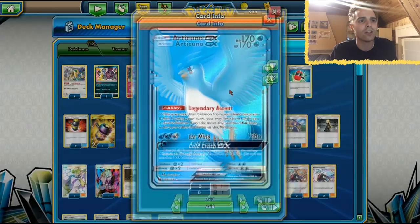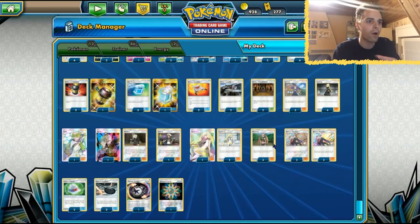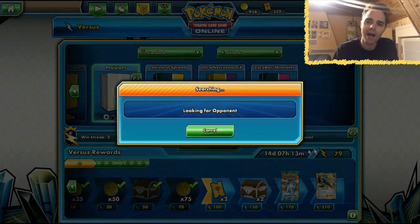We have two copies of Gladium because sometimes our Articuno or Magical Swap might be prized — Gladium will make sure we have access to our discard pile. The Lusamine combo lets us loop our Lusamines to get Acerolas or Stadium cards back. The Catcher will help us stall even further. So this is a stall deck — I don't know if it's any good but we're gonna test it out on the Versus ladder and see how far we get.